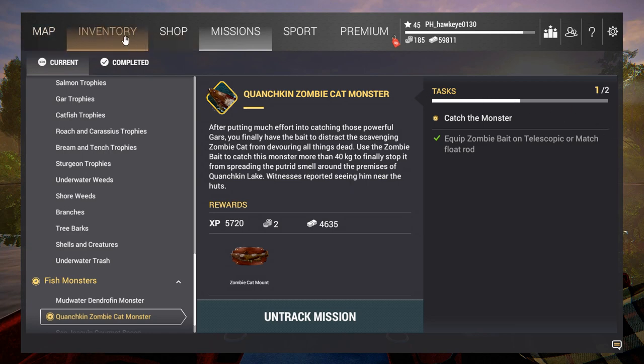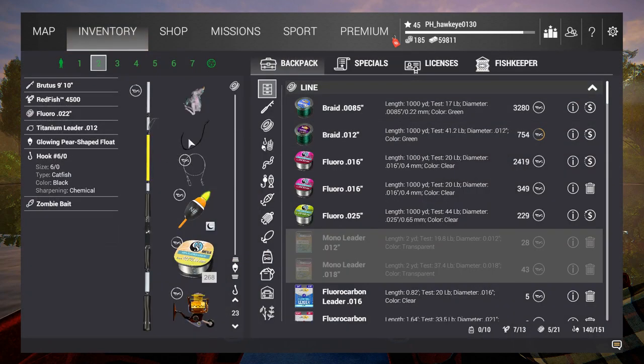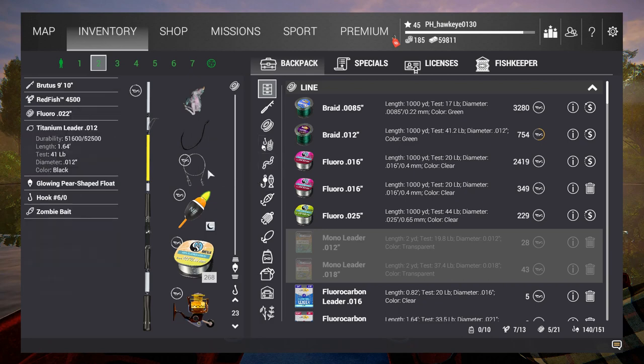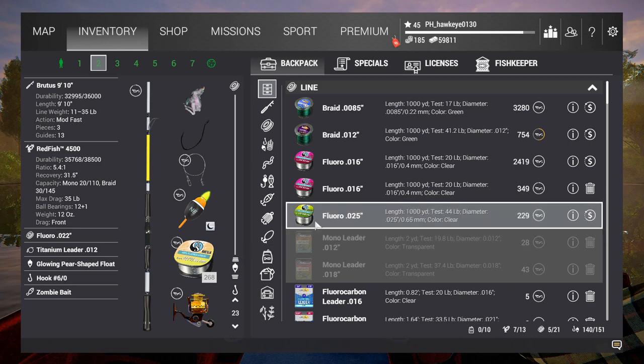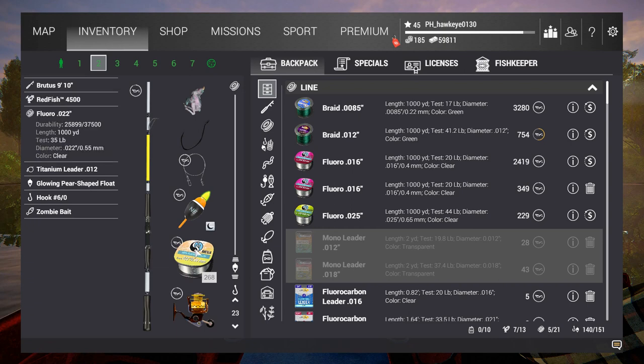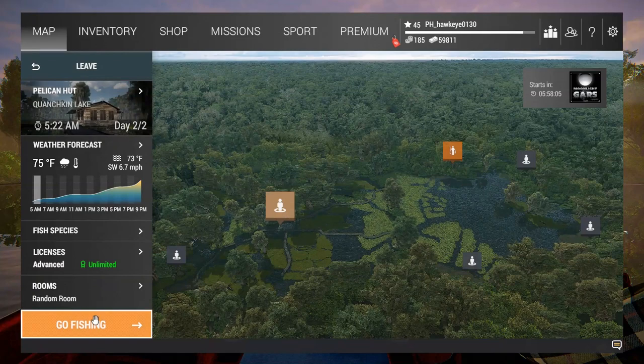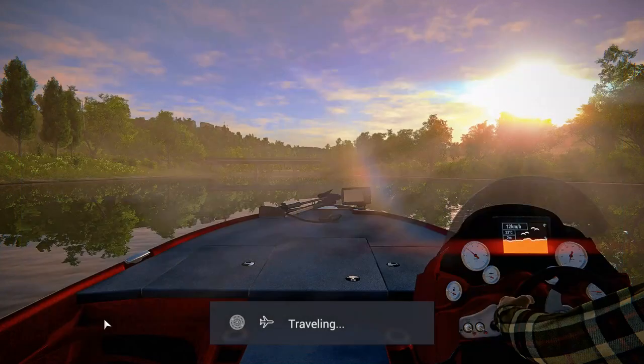Alright, let me check my inventory and make sure I have this set up the way I should. I've got a 6-odd hook that should get it, a 41-pound titanium leader, and a 35-pound fluorocarbon line. I wonder if I should go heavier than that. The British Rock can only go to 35 pounds, so we're going to have to make do with that. We should be alright. Let's go ahead and jump in here in a new private room.